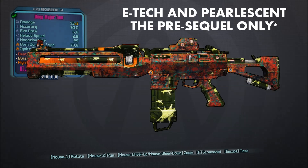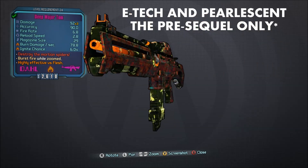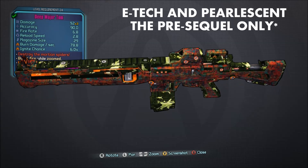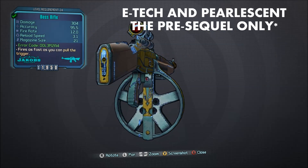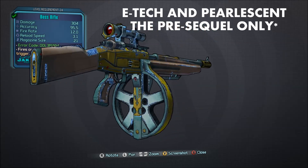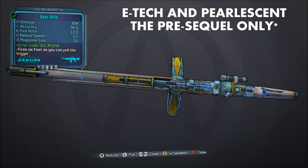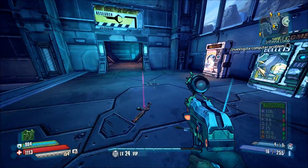Pearlescent and E-Tech rarity in Borderlands the pre-sequel. I know some people may get upset that I included these, as both are weapon and gear rarities we've already encountered in Borderlands 2. However, in Borderlands the pre-sequel, there are no weapons or gear pieces that are of E-Tech or pearlescent rarity that occur naturally or legitimately.